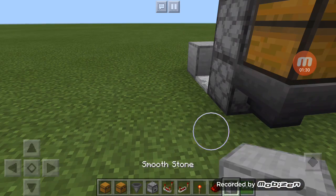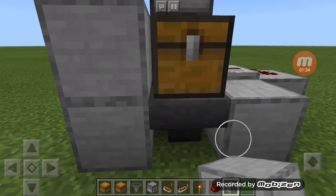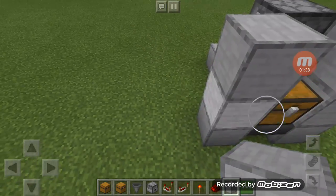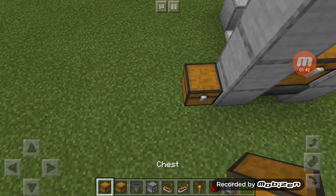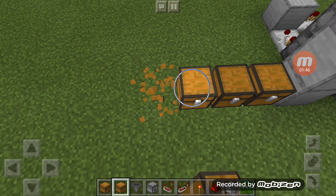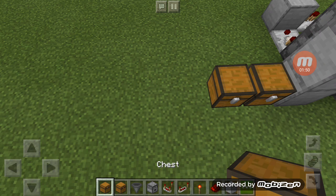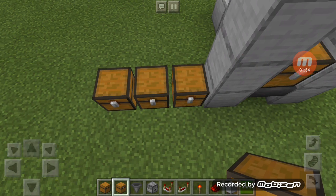Now that you got this all done, you want to put a little area like that - two blocks up - same here. Oh, I just realized I could fly, why am I jumping if I can fly? But then you're gonna have to put chest - okay so you can put a chest, a chest.